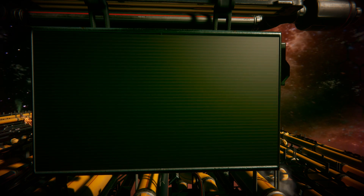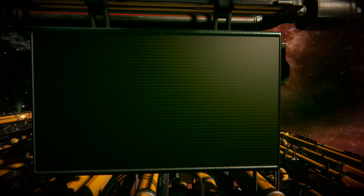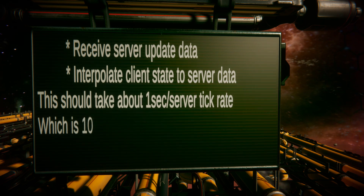And this is where we use entity interpolation. When we receive a game state update on the client, we interpolate the local data to the server data. And by the time interpolation is finished, the new data should arrive.